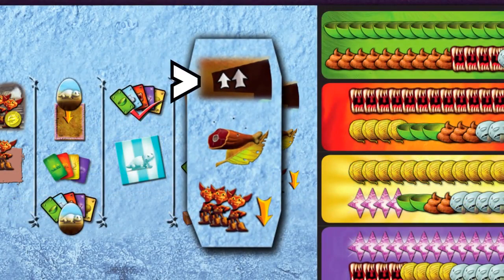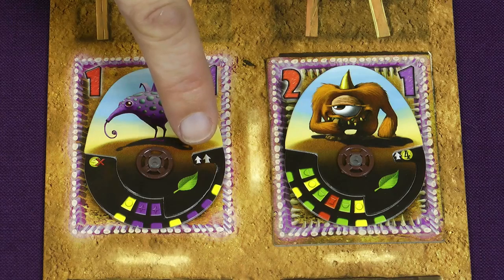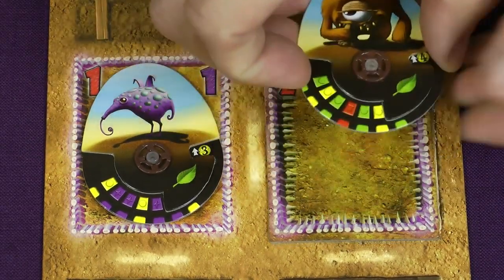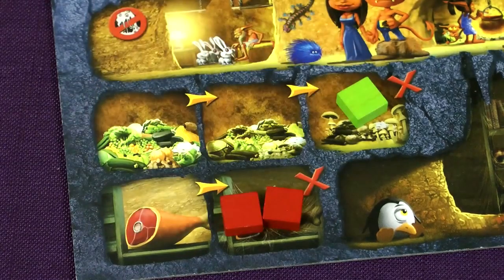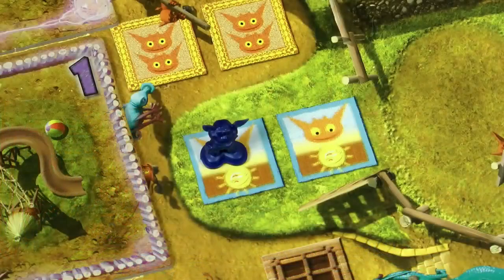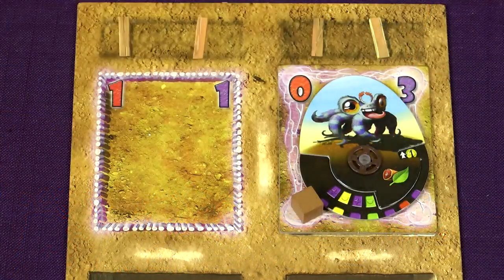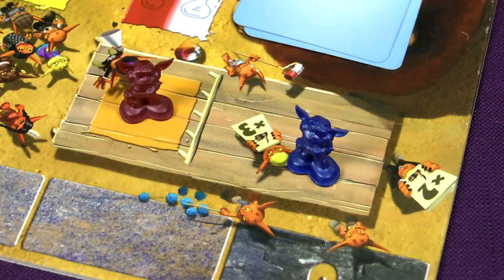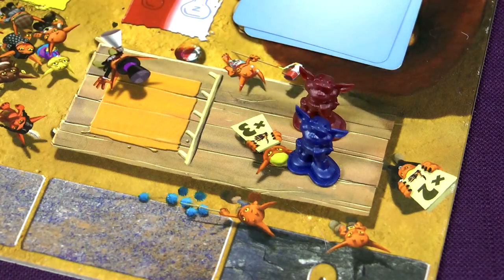Three things happen in this last phase: your pets grow up, your food decays, and your imps return home. For each of your pets, look at the window on the right — the number of arrows indicates how many sizes the pet grows. A pet of size 7 doesn't grow anymore. Then all food tokens on the rightmost spaces of your burrow are discarded as the food has become rotten, and any remaining tokens are moved one space to the right. Finally all your imps return home — those who went shopping, any new relatives, those from hospital, and any on your display board. Imps in hospital stay there until you visit the hospital action space, and any imps on the platform remain there — you cannot choose to take them back. Imps on the action space of the platform are moved to the right side, freeing the space for the next round.